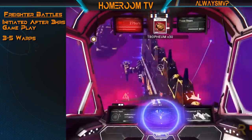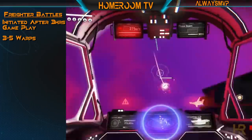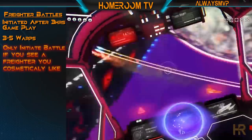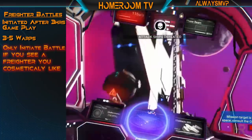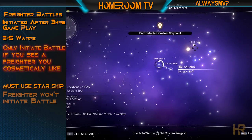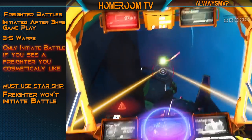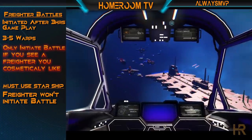Once you encounter your next freighter battle by fueling up your warp reactor and blasting into any planetary system that you choose, you will immediately see a freighter spawn. If you like the way that freighter looks, you may participate in the freighter battle by defending it from attacking starships. This next tip is very important: you have to use your starship. You cannot use your freighter to warp into a freighter battle as this will not initiate the encounter. Do not shoot the freighter — it may alert the sentinels and then fail the encounter. If this happens, reload your current save.